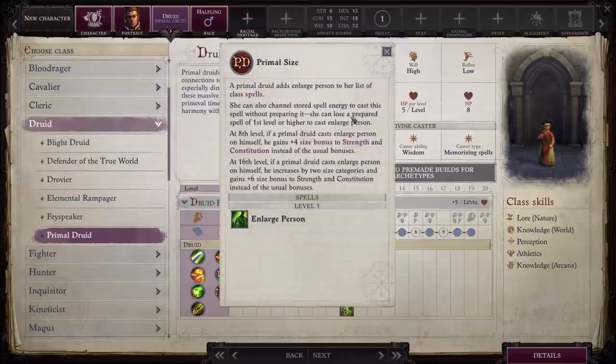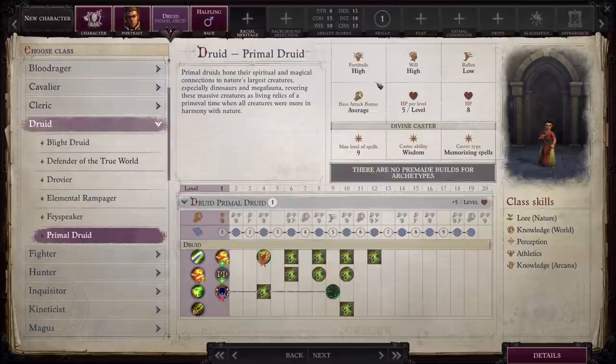In addition, you're going to get Primal Size, which is going to allow you to cast Enlarge Person on yourself. At level eight, it'll start giving you a plus four size bonus to Strength and Constitution. Then at level 16, it's going to give you a plus six size bonus to Strength and Constitution. Very, very nice stuff.